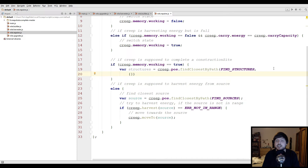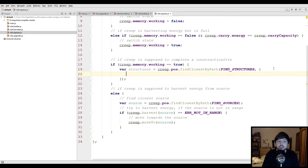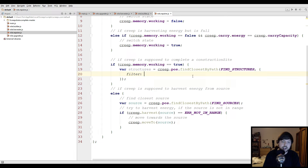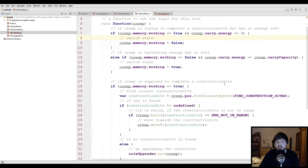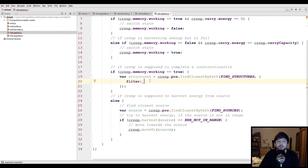We define the object with curly brackets. Inside, we're gonna define a property called 'filter', because that's what the documentation tells us to do. The second argument is an object which contains a property 'filter' and optionally a property 'algorithm'. We're only going to use the filter. There are multiple options for the filter — it can be an object, a string, or most importantly a function. That's what we're gonna do, and the simplest way is using the arrow operator — we used that before in the main script with the lodash function for counting things.